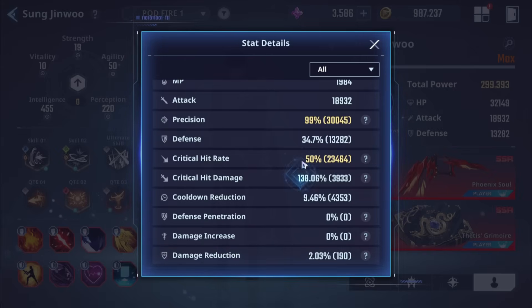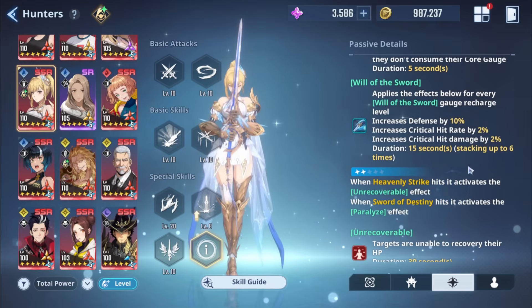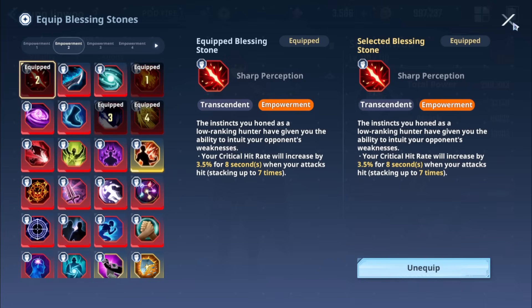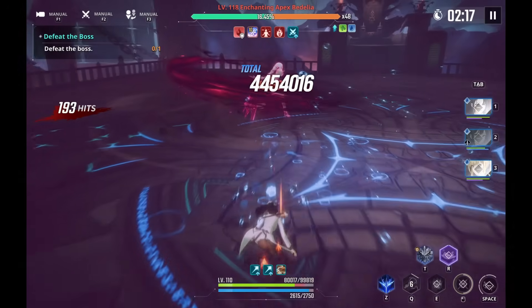The first thing you need to understand is not to trust the crit rate percent written in the stats window. The game applies a scaling based on the level of the monster you're fighting — the higher the monster level, the more crit rate you need to reach a higher percentage. If you're fighting something above your recommended total power, you also get extra penalties on top of that. Crucially, crit rate passives from skill advancements, buffs, artifacts, and weapons are not affected by monster level scaling or total power penalties. That's why those passive sources are extremely valuable for late game and higher level content.